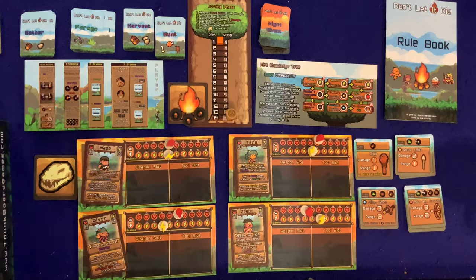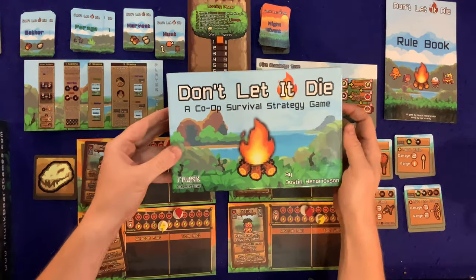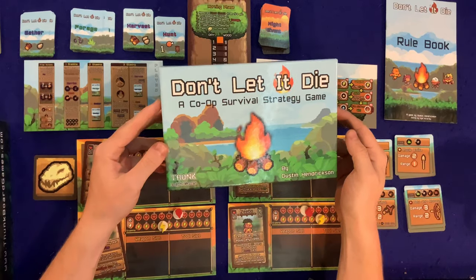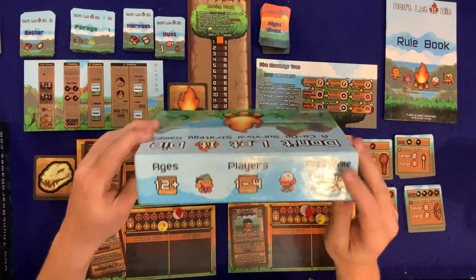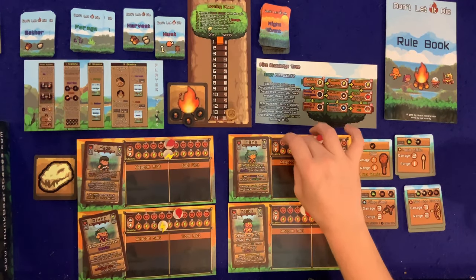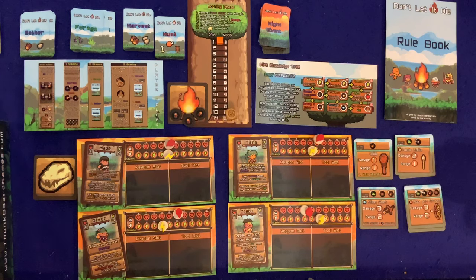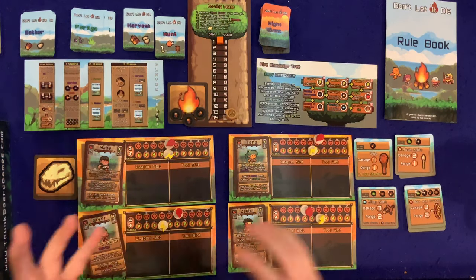Hey there YouTube, I'm back again for another gameplay video. Today I'm very excited to play Don't Let It Die, a co-op survival strategy game from Funk Board Games. This is for one to four players, ages 12 plus, takes about 45 to 90 minutes to play. Today it's going to be a solo adventure — just you, me, and a cup of tea — and we're going to be trying to keep this fire going for 14 days.